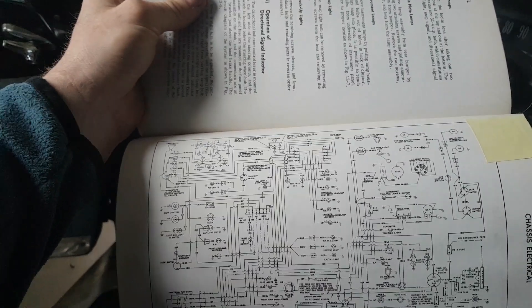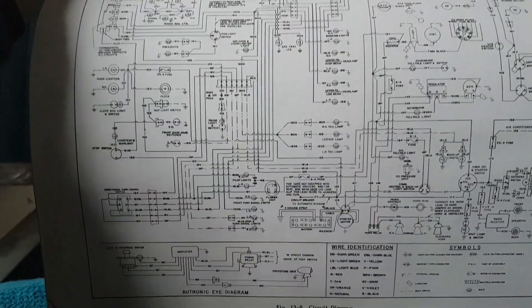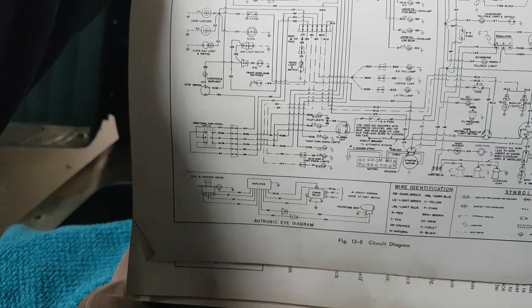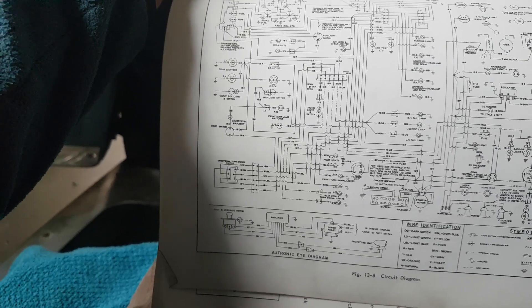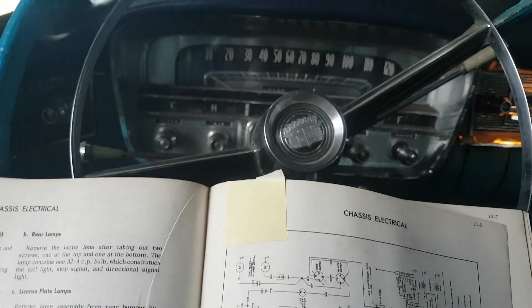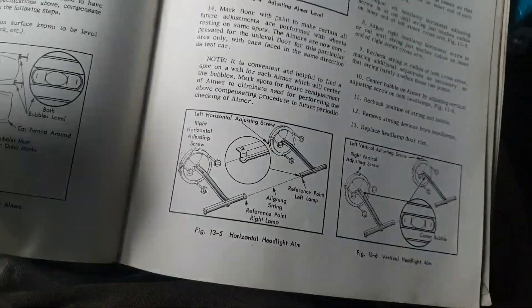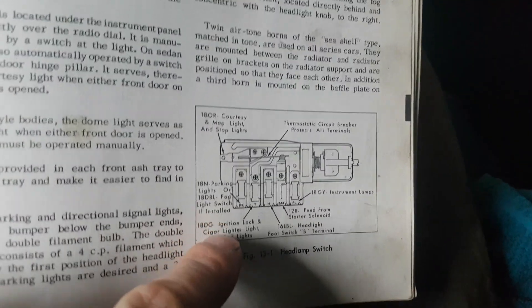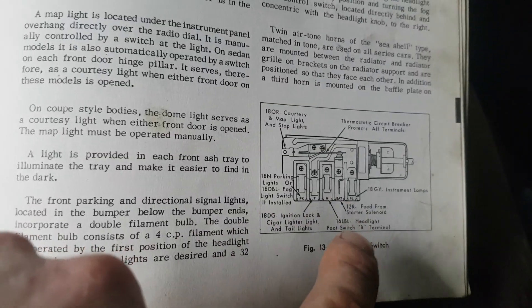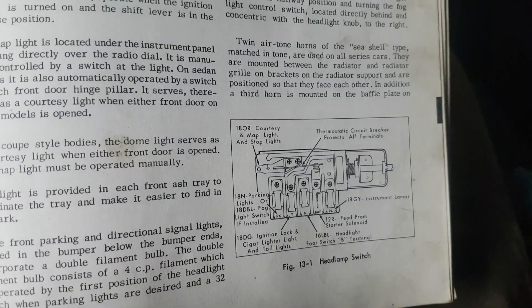It wasn't too helpful with the dome light, but if I find it on this — this is kind of the whole electrical for the whole car — so this is helpful, and it had a couple pointers. Right now the cluster lights are not lighting up, and I think it has to do with the headlight switch. I think one terminal is not connected and that's causing some issues.